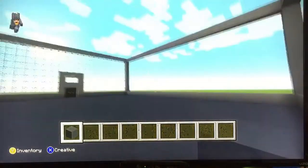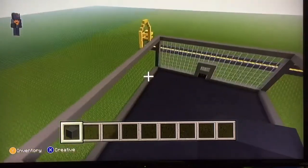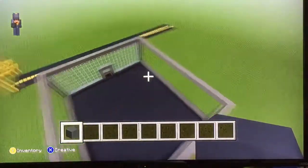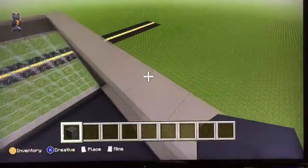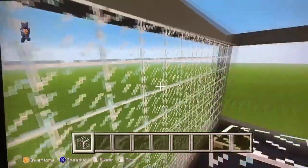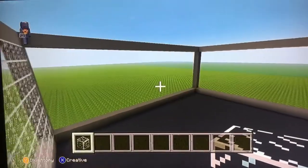Okay, and done! So we've gotten the floors done. Now we're going to go over and do some glass on the right wall right there. Okay and done, so we're done with our glass wall.